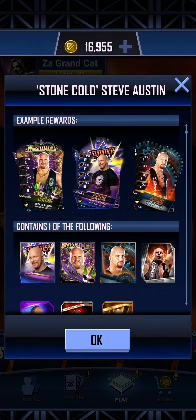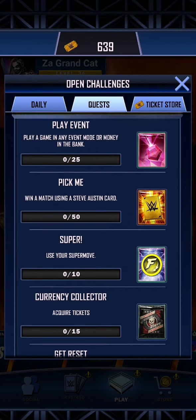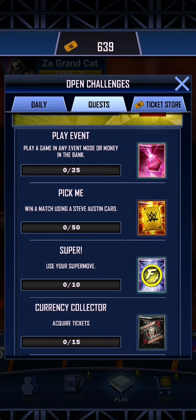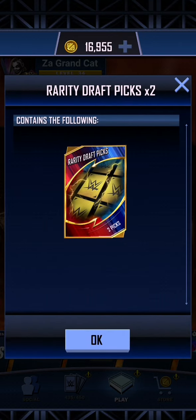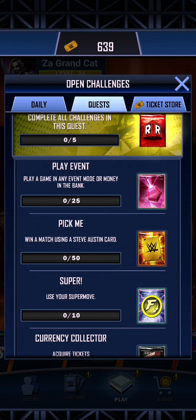It contains a good old Stone Cold. If you use your super move 10 times you will get 2 gold fusion currency tokens. If you win a match using a Stone Cold Steve Austin,